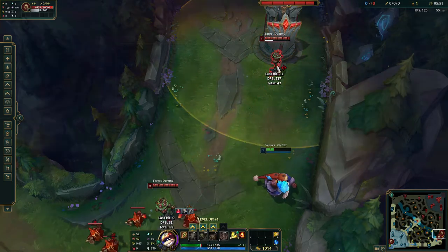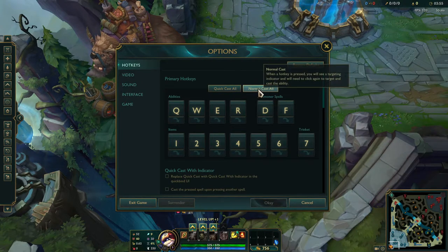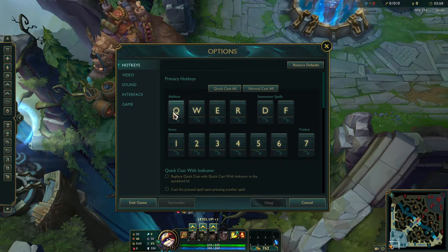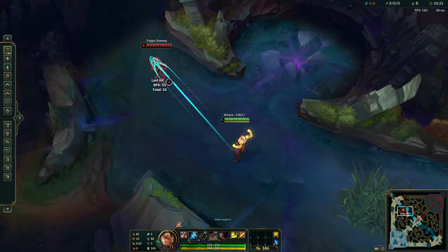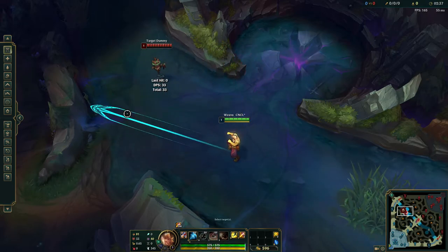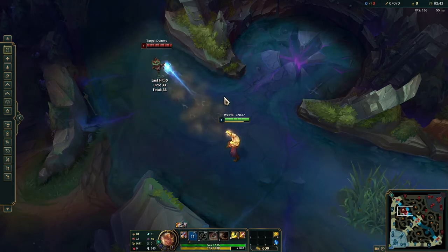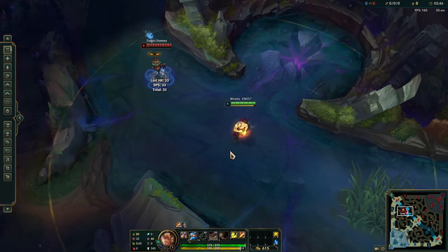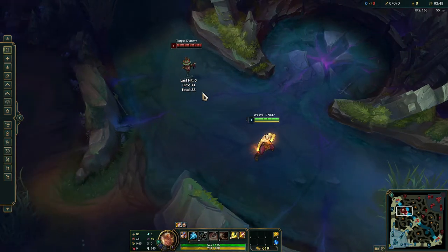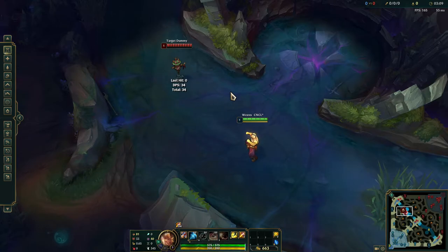Next, how to turn on smart cast or quick cast on all your hotkeys. You can change them individually, but there's a simple button inside your hotkeys at the top that says 'quick cast all' — just click that. When quick cast is on, instead of seeing a placement indicator, the ability fires immediately, letting you cast faster than normal without two confirmations. This makes your skills come out faster and improves your reaction times significantly.